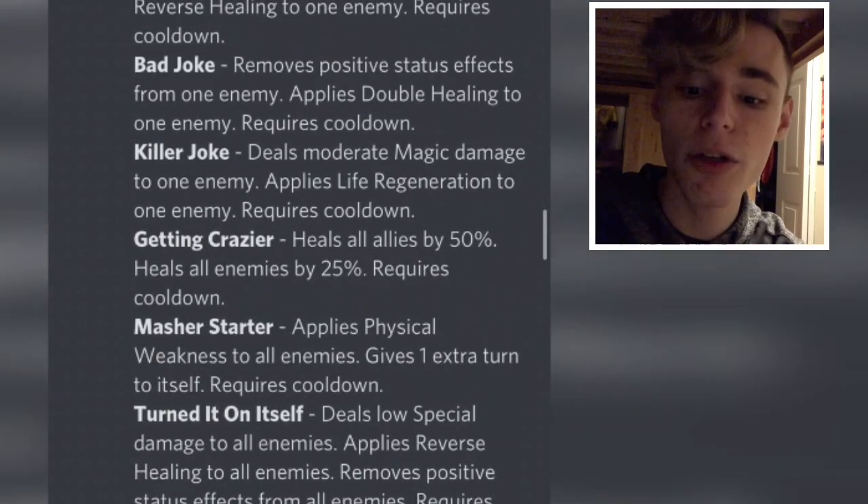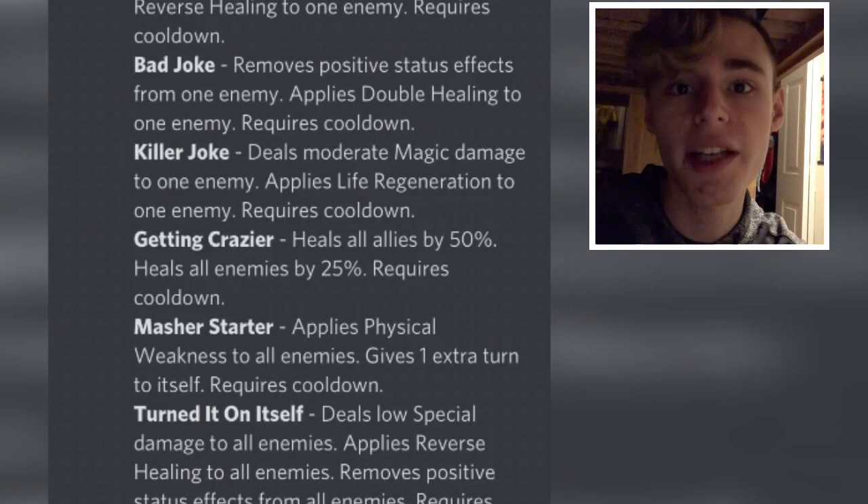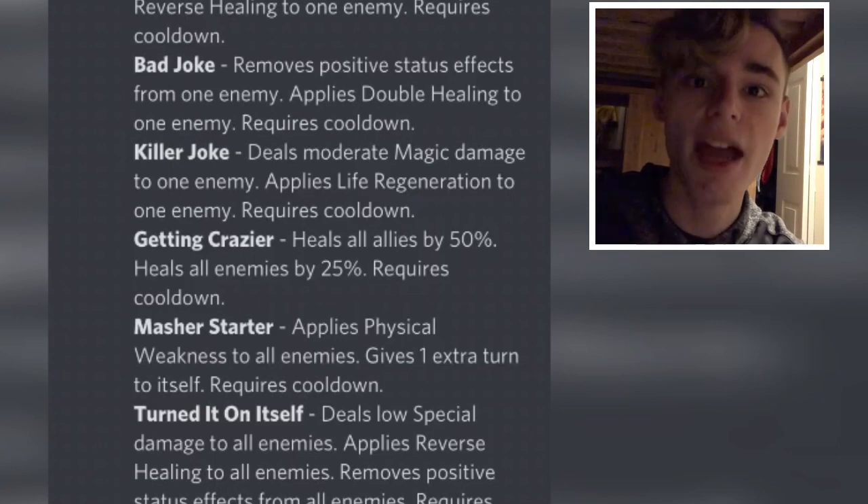The next move is Killer Joke: deals moderate magic damage to one enemy, applies life regen to one enemy, requires cooldown. What that'll do is when you have reverse healing on the enemy team, it'll damage the enemy every single turn because they'll have life regeneration, and life regeneration triggers at the beginning of every turn, which is really nice.